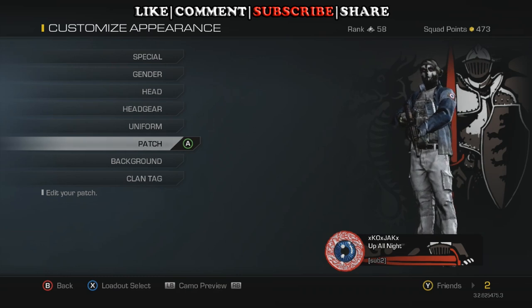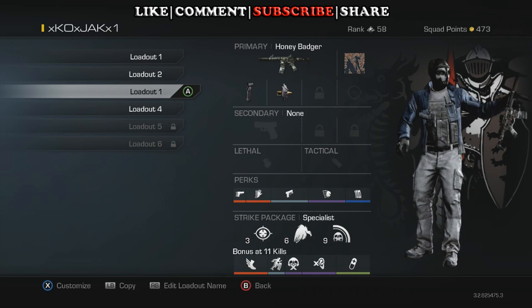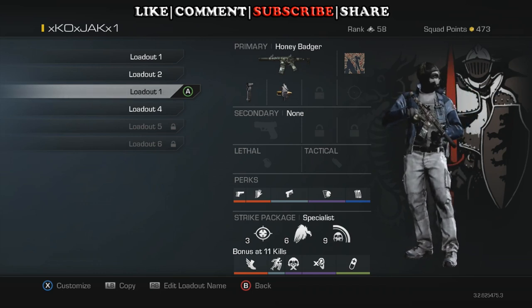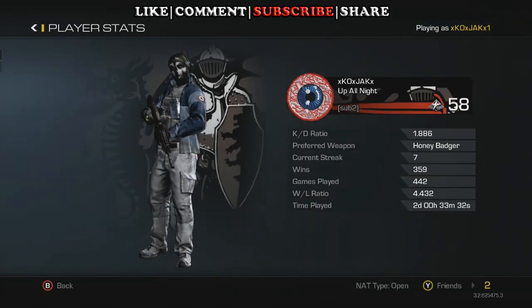Just the standard ones. So if we go over, we'll check out my loadout right now. This is the one I use the most — the Honey Badger with grip and armor-piercing rounds with specialist instead of assault or support.